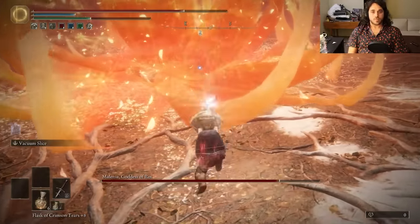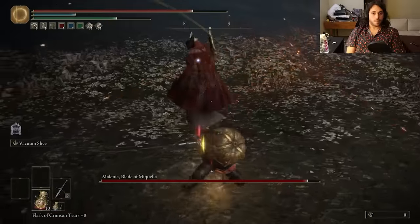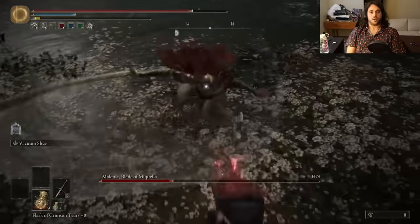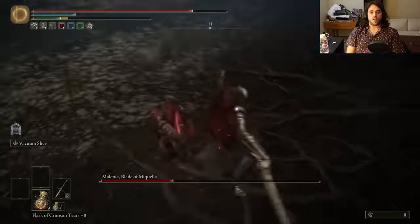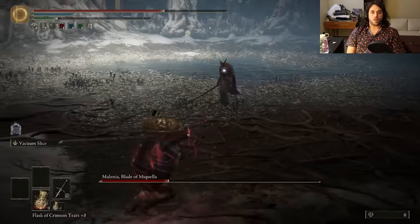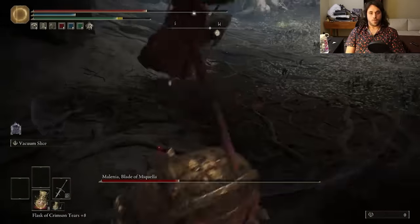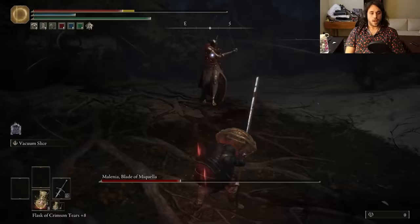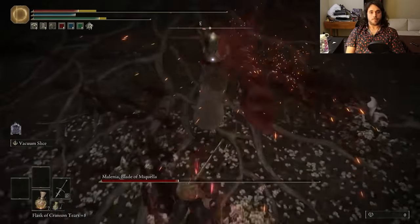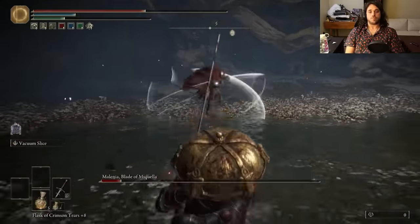Maybe if she didn't spend so much time dancing, she wouldn't have been so worn out when Mohg killed Miquella. Phase 2 — she does the Scarlet Aeonia right away, so we can Vacuum Slice, and that's not a lot of damage. Some positives: the Zweihander is really good at breaking her stance. She doesn't actually have that much stance resistance technically, but she also does a lot of little dashes. All of those dashes have super armor, and if you hit her during those it doesn't count towards a stance break. The time she's dashing does count towards her recovering her stance, though. She is also immune to stance breaking during the Scarlet Aeonia flower.